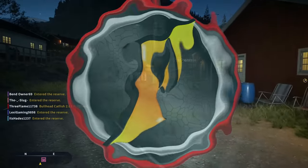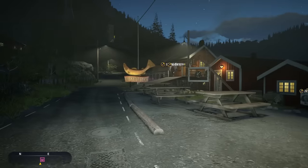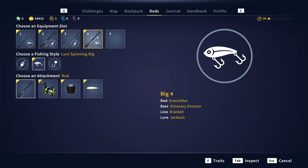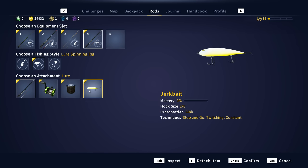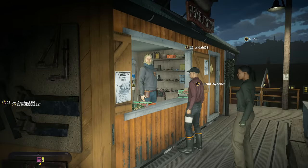We're back in Call of the Wild: The Angler, and today we're going to take a look at how to catch the legendary pike here in Norway. We're calling him Paul the Dominator. He is a gigantic northern pike with bait and lure preferences of swim baits, jerk baits, and spinner baits. That means we can run with a bait casting setup, which allows us to use heavier equipment. We're running with the 110 pound strength rod, the Visionary Direct reel, 55 pound braid, and we're going to try the size 2 jerk bait — one of my favorite lures in real life.